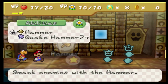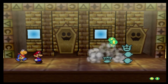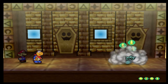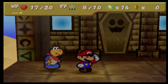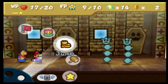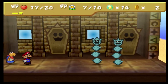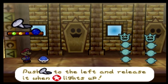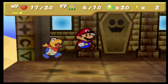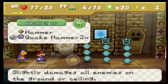So we might use the hammer — we'll use the earthquake hammer. And then we'll use this guy. So what we're gonna do is... now, that badge that we just saw, guys, that's actually gonna help us out a lot. This should be the last one before we can get that badge.